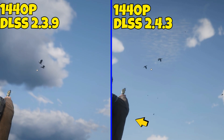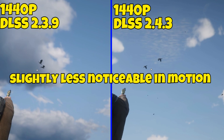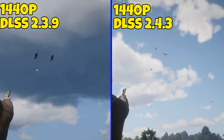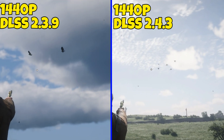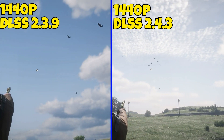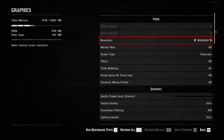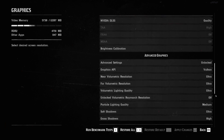You can also see on Arthur's jacket when you're moving around, and also on the gun, there's a dark trail. You also still get dark trails on the birds, but it's not as bad on 2.4.3 — it's still there though. Now let's move on to the 4K test with DLSS on.